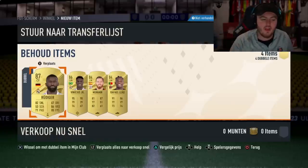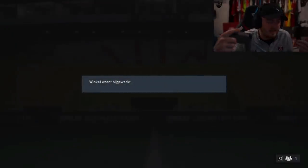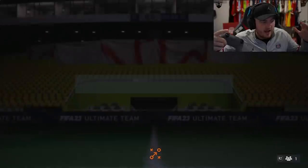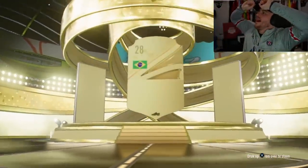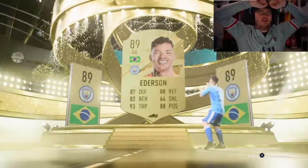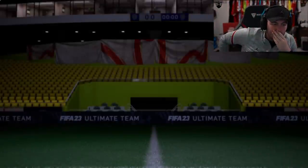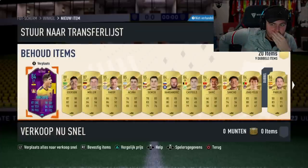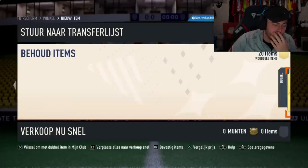The ones he's going to recover and put into an SBC are the ones without chem styles that he hasn't used. Then the ones he'll recover are the ones he's used with chem styles on. Third and final one - give us a world cup icon. Oh my no... EA, man, EA have absolutely destroyed the pack luck on these. I'm convinced.